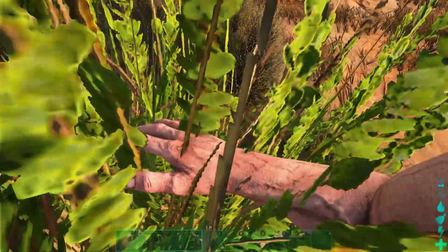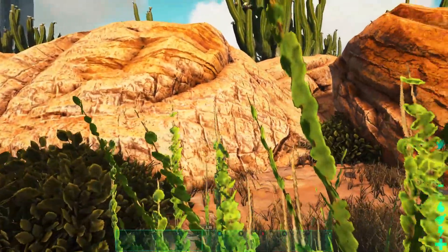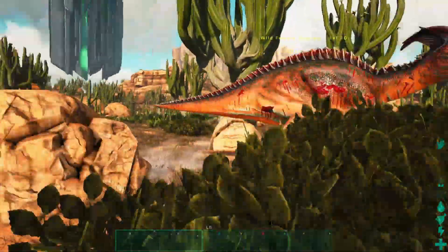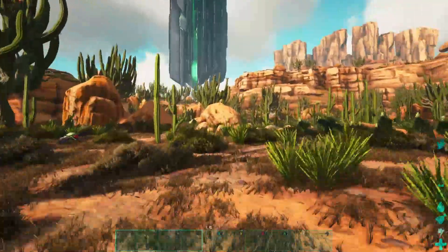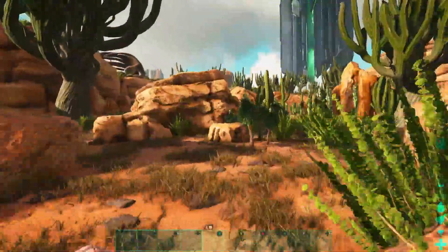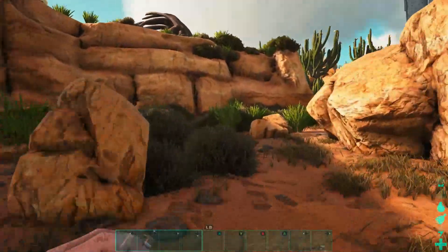I probably should have just gone straight for the obelisk. This time we're just going to gun it directly there and get our stuff. That dire wolf might still be there, and if it picks a fight with the capro it might give us just enough time to get our things.